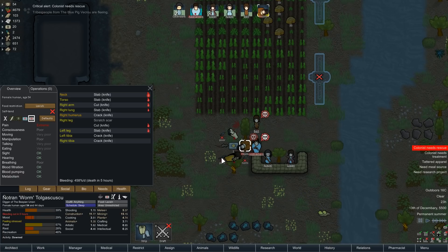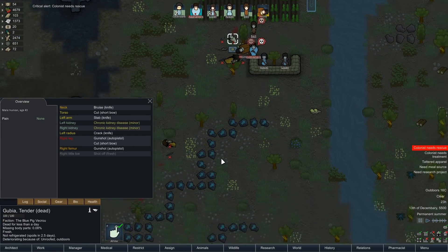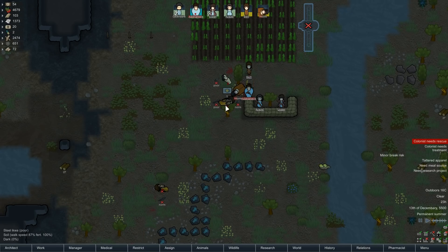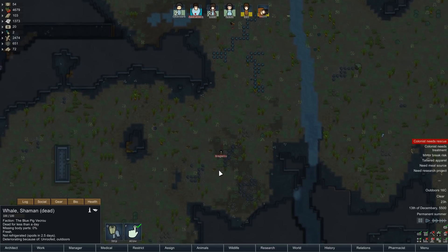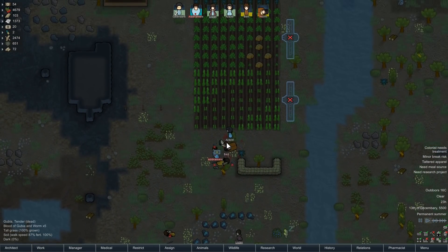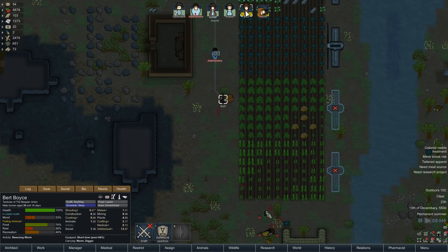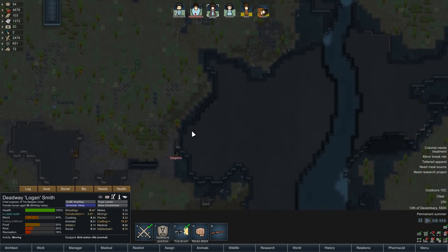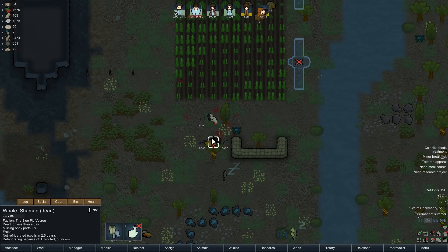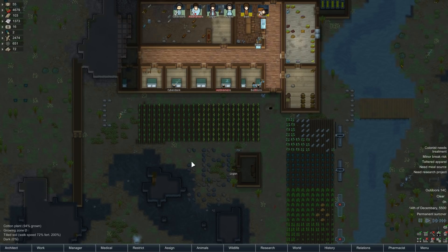Worm just went down — going to bleed to death in five hours. However, we should have enough medical stuff to take care of that. Everyone else from this group is dead. Brigillo is a bit too far away for a good shot. I'm going to have someone chase her just for fun. Bert is going to get rescued. We'll unforbid their corpses so they get buried down the road. We'll keep all their weapons so we could possibly sell them to a passing merchant. That wasn't too bad — but the difficulty is starting to ramp up and we're getting more numbers in raids.